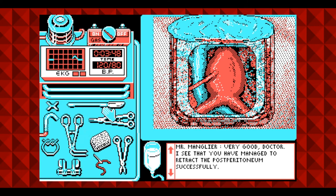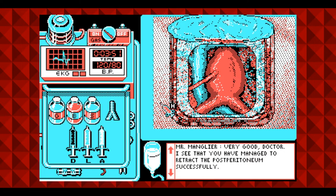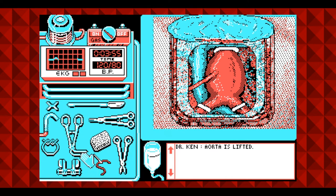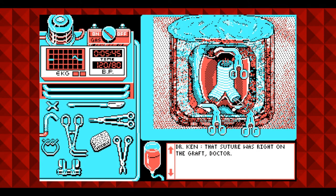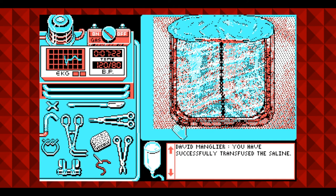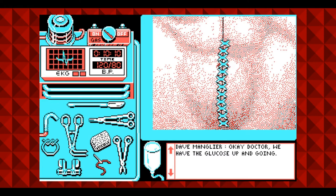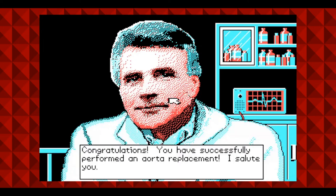Moving on to the aorta — the goal is to insert a Dacron graft and sew it in place. But first we have to inject some heparin on the patient to make the blood thinner, not that it matters because we're going to stop blood flow to the aorta anyways. Let's open up the aorta and sew the graft in place — three stitches on all sides, close it up, rinse and repeat. Then we have to stitch everything back up, remove the gut covering and put the guts back in place, more stitching and skin staples. After all of that, if the operation is a success, the chief of surgery congratulates you and the game ends with a certificate of graduation with your name on it.